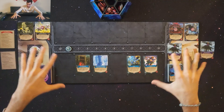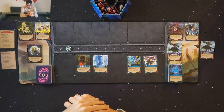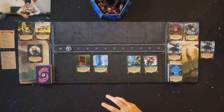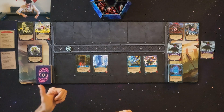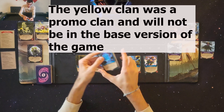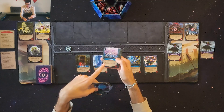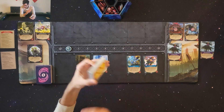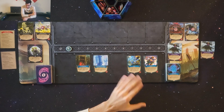Now you must select your own deck. First, choose what type of clan or color you want to be. There are four clans: blue, green, red, and yellow. You'll take all cards with that color's banner. All the cards with a blue banner, for example, are the blue clan. I'll use the clan the rulebook recommends for the first playthrough.